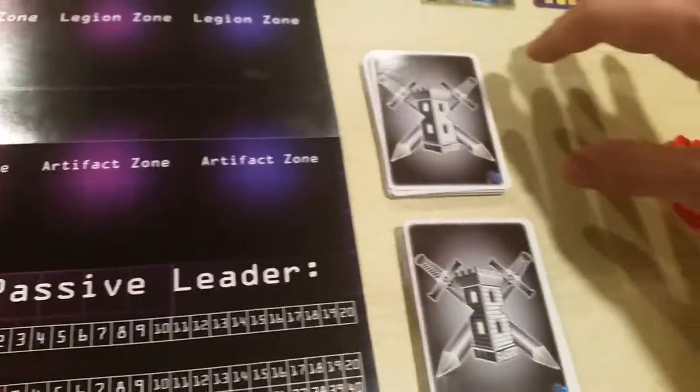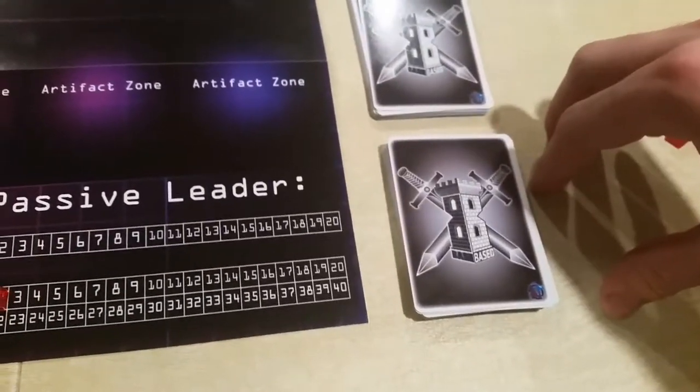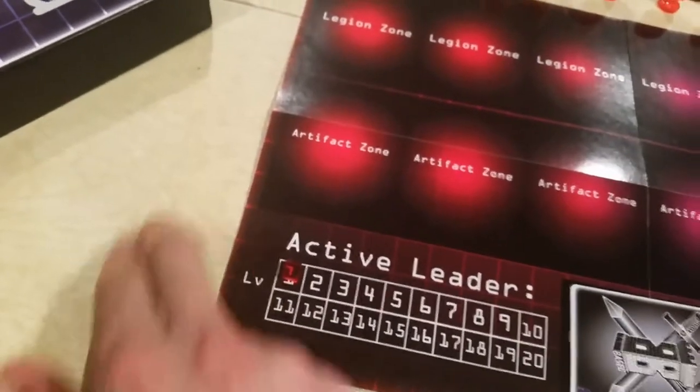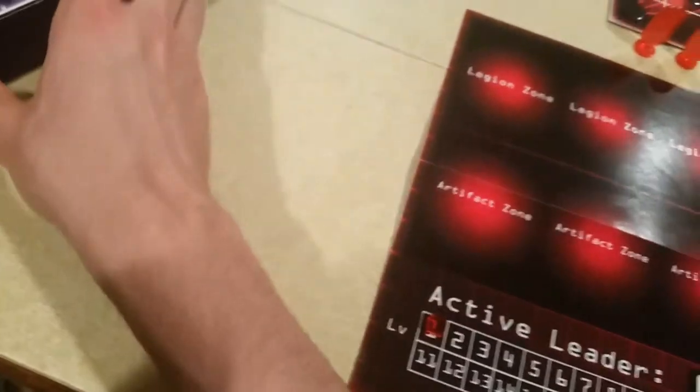Then we have our resource deck right here and our unit deck below it. Over here will be our graveyard and here will be our discard pile.